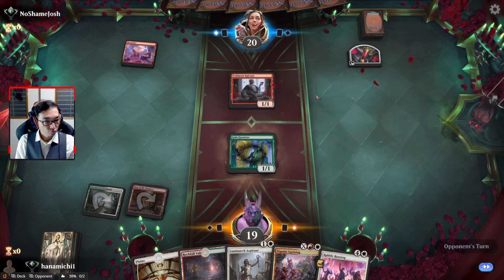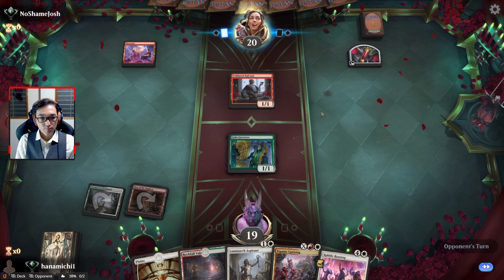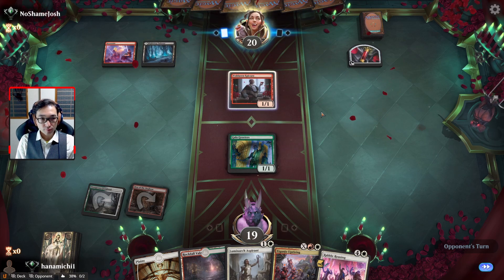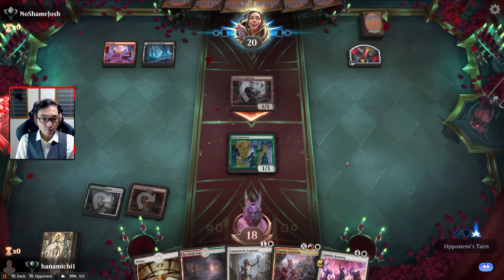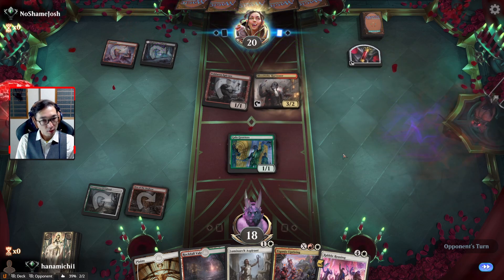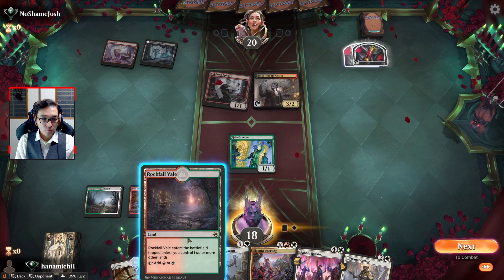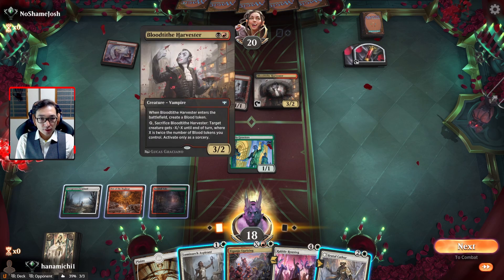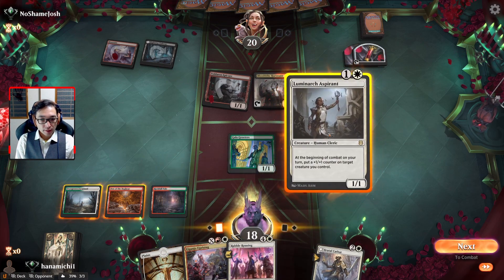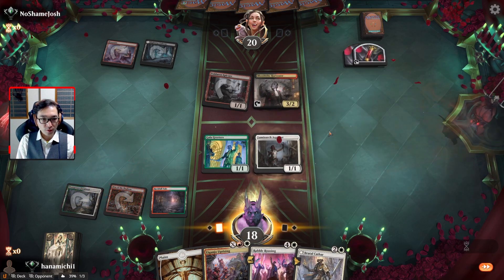I think they're going to want to play their Rakdos Anvil first - they'll probably want to get their Anvil out. Okay, they want their Harvester out instead. Oh man, I really don't like that Harvester because they can sacrifice it to kill one of my creatures. They're probably going to want to go for the Luminarch instead of the Gala Greeters.